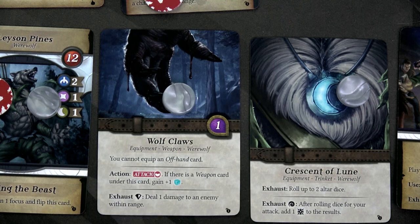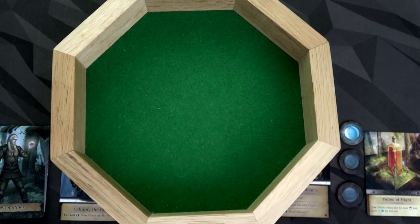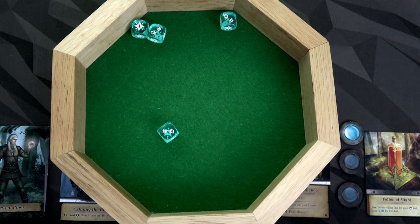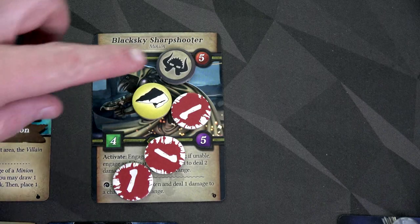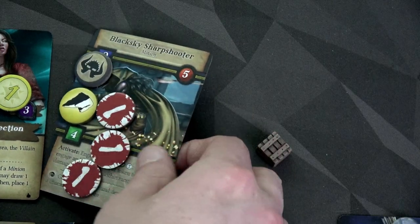We're going to attack the sharpshooter. We need three successes — he has one defense and two health remaining. Our might is three dice, but before rolling, since we'll gain a supply if we defeat him, I'll spend a supply to roll four dice instead of three. Come on — just three successes on four dice. We get four successes and three focus. With those three successes, one hits the defense and two deal damage — he's done. We gain one supply and discard the minion threat.